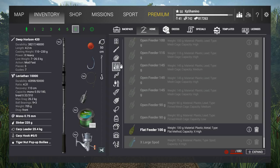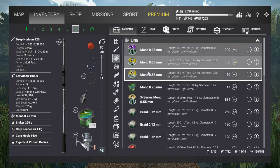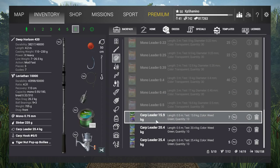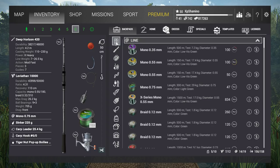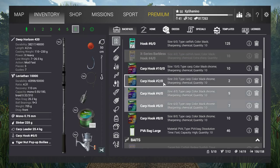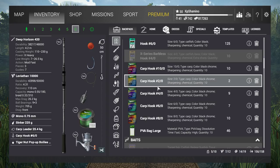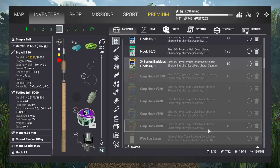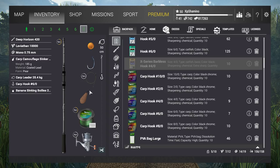Very important: on a carp rod you can only use carp leaders — mono leaders won't work. You can use all hooks on a carp rod, but I'd suggest using carp hooks because carp are easily spooked. That's likely why carp hooks were implemented. If you go back to the bottom rod or feeder rod, the carp hooks are grayed out.